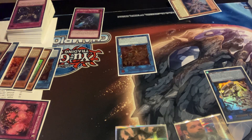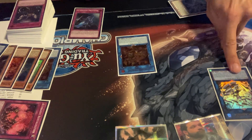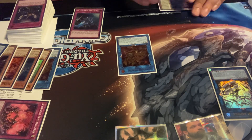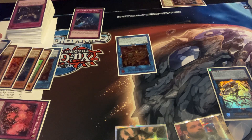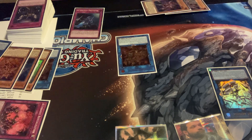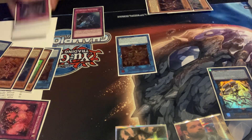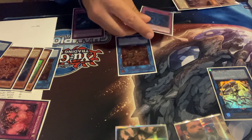Trigger Adminia as chain link one on summon — make sure you don't forget that it triggers on summon. Then chain link two Prime Banshee targets Multifaker, which adds Multifaker back to your hand. Adminia resolves to set from deck — you're going to set Manifestation here.